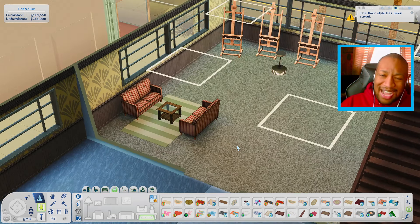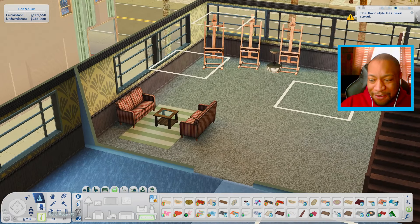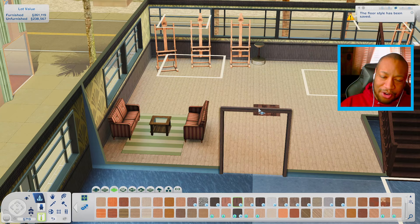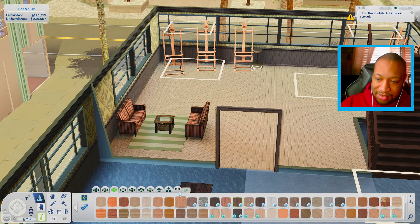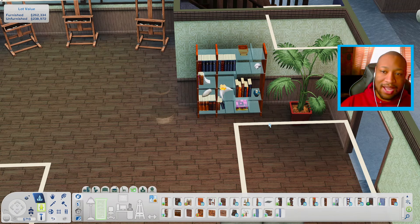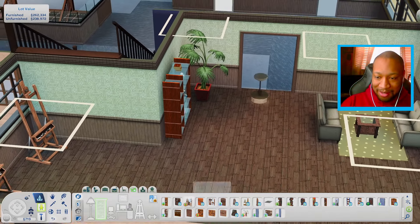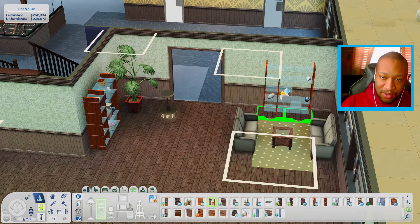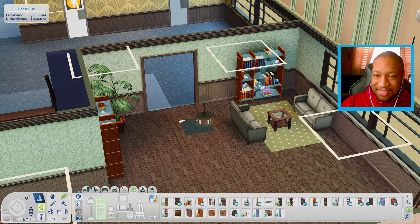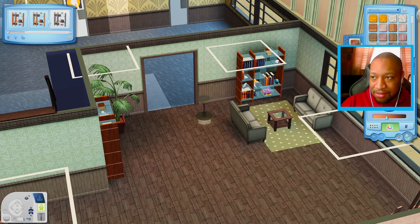I don't know if we should put a rug because it might get messy in here, but we could. I want to change the floor — we could go for hardwood since it is like a paint studio. I don't know if you'd want paint on your carpet. I do like this modern looking one from the base game. We could have one there and maybe one on this wall too, just in case your Sims want to come in here and read and don't necessarily want to paint.